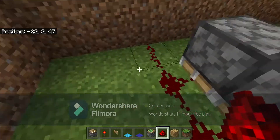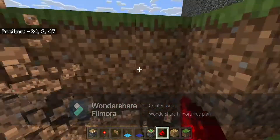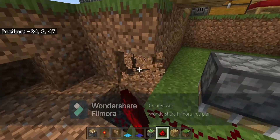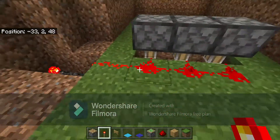Once you've done that, you want to set up a redstone line that goes on the pistons and into a little area right here where it goes down one block. Make sure it goes down that one block because that'll be important later on.